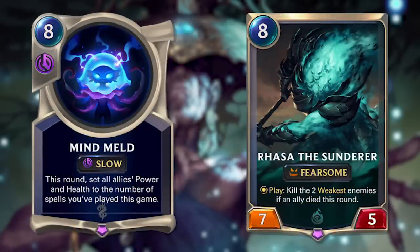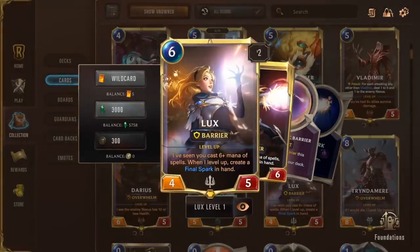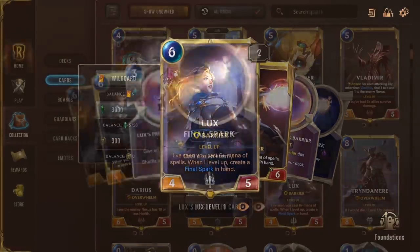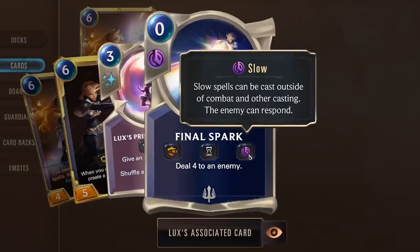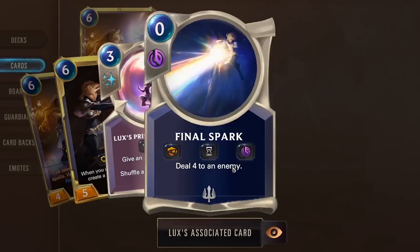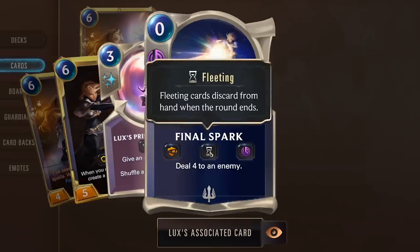Spells, like allies, get more complex and more powerful. We've already seen one other spell when we investigated champion Lux. When she sees us cast six or more mana worth of spells, she will add a Final Spark to our hand. Final Spark costs zero to cast, which is a good job really, considering we already cast six or more mana of spells to add one to our hand. Final Spark deals four damage to an enemy, which is pretty sweet. It's a slow spell, and it also has overwhelm — meaning any excess damage will be dealt to the enemy nexus — and fleeting, meaning we have to cast the spell this turn or we lose it.